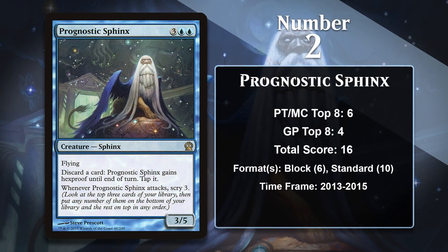At number 2, it is Prognostic Sphinx. This Sphinx can scry for you — particularly apt since it can apparently tell the future — and can also gain Hexproof when needed. Those two things together made Prognostic Sphinx a very attractive control deck win condition in both Block and Standard. It made sure you continued to draw whatever you needed to keep your opponent at bay, while attacking for 3 damage at a time and avoiding most removal spells. In Block it was played in Sultai control decks, and in Standard in Blue-Black and Jeskai control decks.